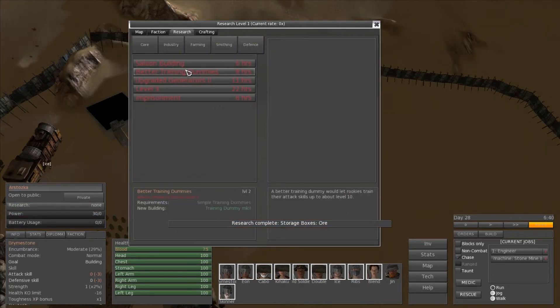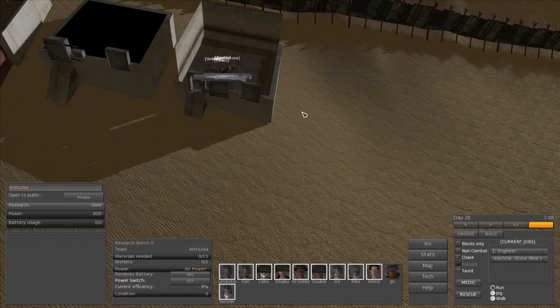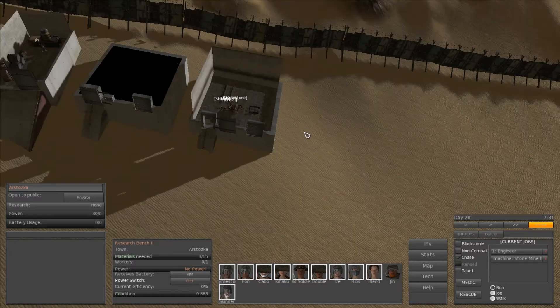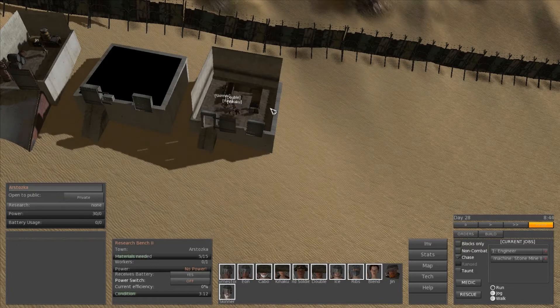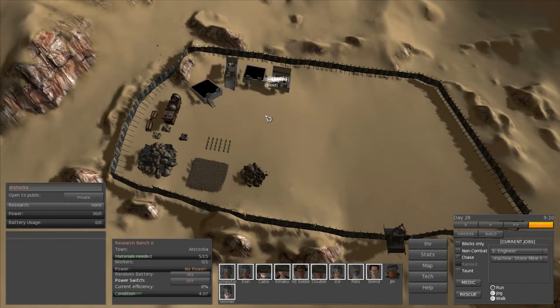Level two things cost quite a bit more in terms of research, that's why you get the level two bench which works more efficiently — there has to be some incentive. The building is fairly cheap and we've stockpiled an immense amount of building materials so it's not a big issue. I could populate this entire place with houses right now and still have enough building materials.